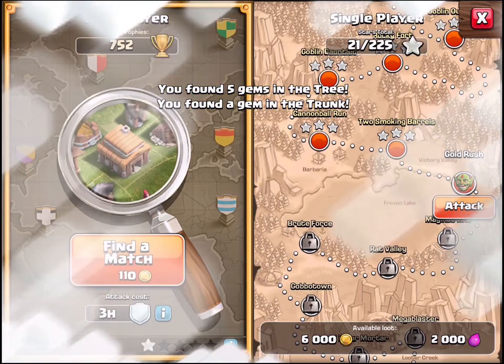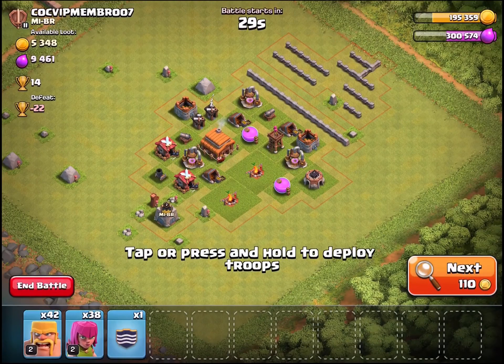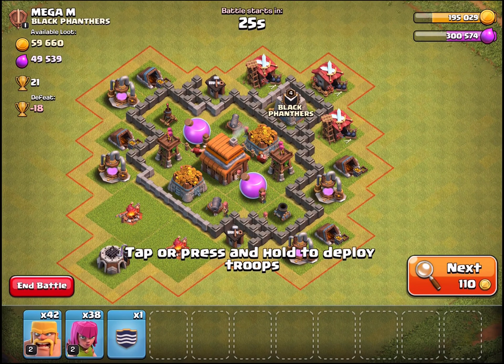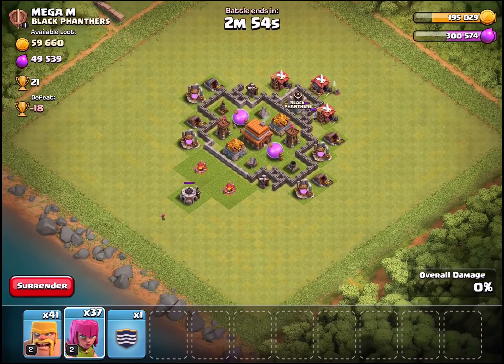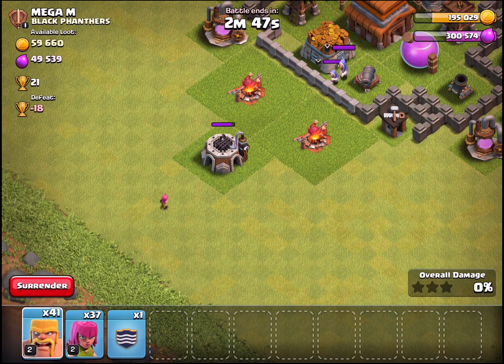We're in Silver League Three — I'm not sure how! We got in based on defense, winning a few defensive battles. We were near 800 trophies, crossed the gap, and fell back into Bronze, but it doesn't kick you out of the league until you're 80-100 trophies away from the lowest threshold. If we win some attacks today we might gain our way back in. Also collected gems from clearing trees and obstacles.